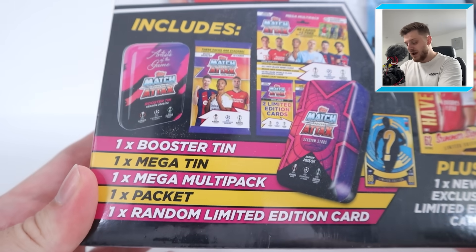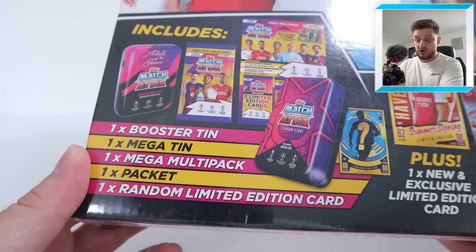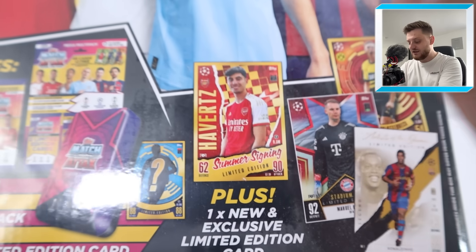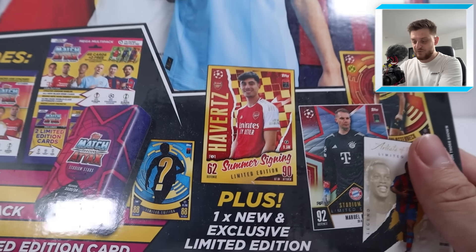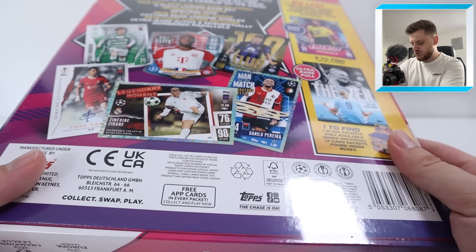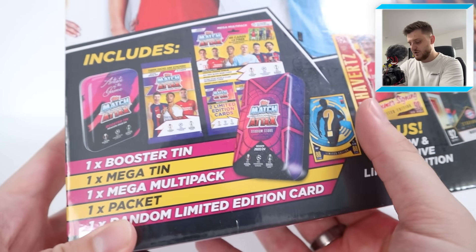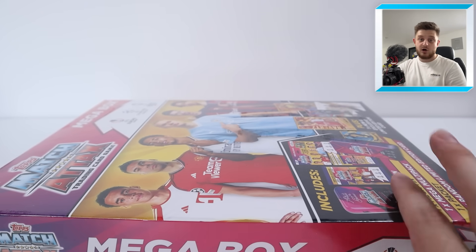Inside the Mega Box you get one Booster Tin, one Mega Tin, one Mega Multipack, one single pack of cards, and of course a random limited edition card, plus the exclusive Kai Havertz Summer Signing Limited Edition card. You can only find it inside this Mega Box, so you need to get to Argos if you want a fully complete set with that card. I'm unsure on how much this retails for as it doesn't say on the box, but there's a lot of stuff inside so it's definitely going to be good value for money.